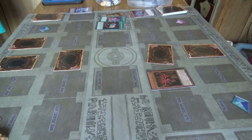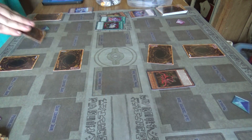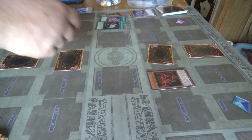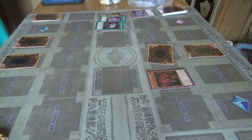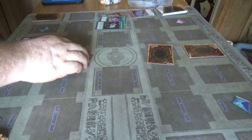Tribute summon Slifer. Discard Dragon — two cards in hand, three thousand attack. In Amity they were unaffected by anything. So Cypher attacks, destroy, call turn, draw. I activate my face-down Crack Down, take control of Cypher Sky Dragon.